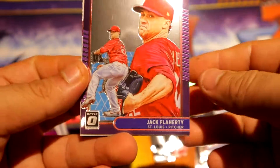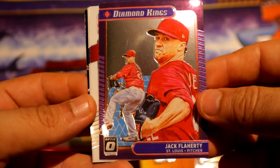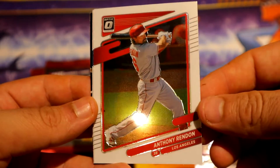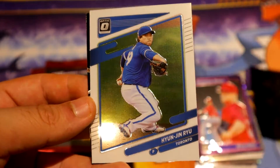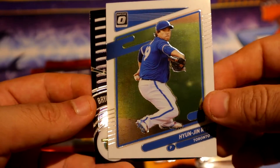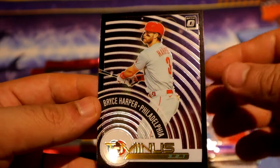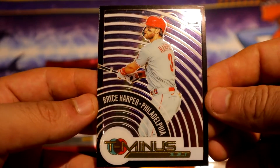We have a Diamond King of Flaherty, Rendon base, and a T-Minus of Harper — also just the base insert. Alright.